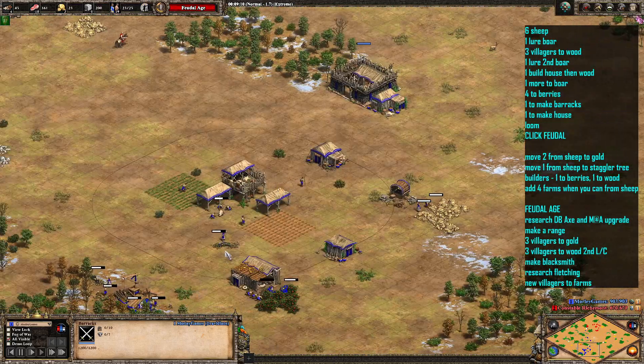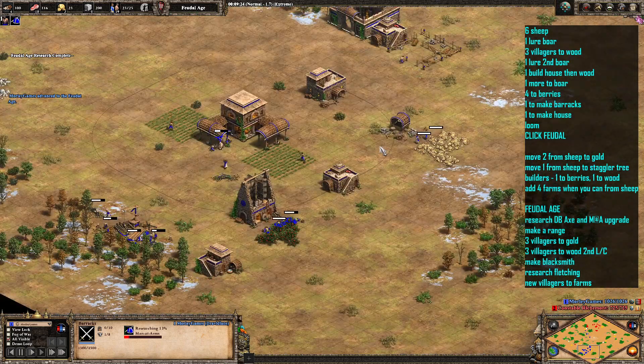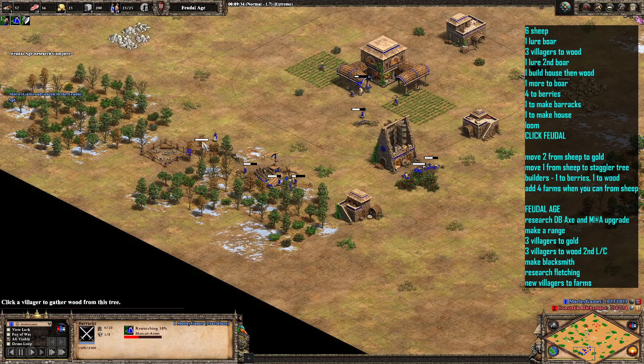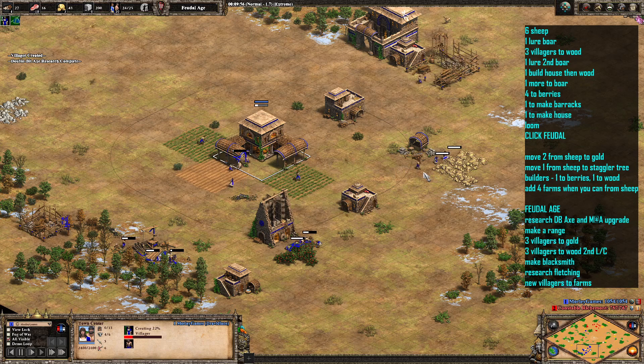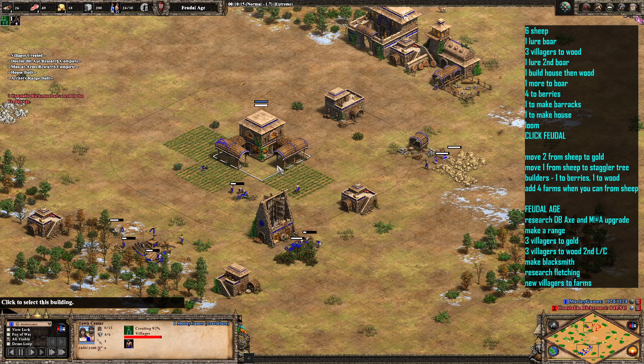They're going forward, and we're going to take one of those villagers from the sheep and send them over to make an archery range. We're going to need to build a house as well. We've got Double-Bit Axe being researched and Man-at-Arms being researched. We're using a wood villager here — you could probably get away with using a gold villager instead. We're going to send 3 villagers over to gold, giving us a total of 5 on gold. Following on from there, we're going to send 3 over to wood and get a second lumber camp where we can.